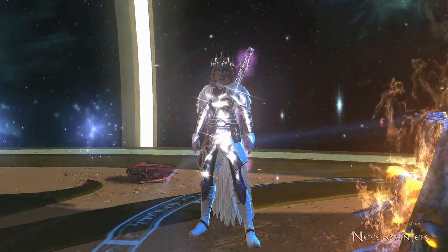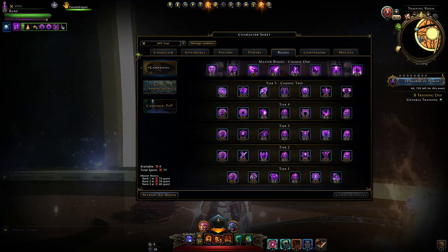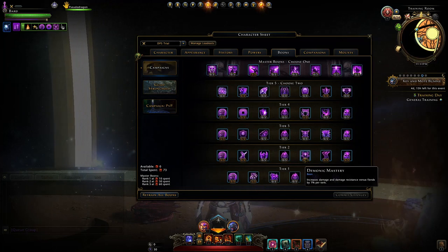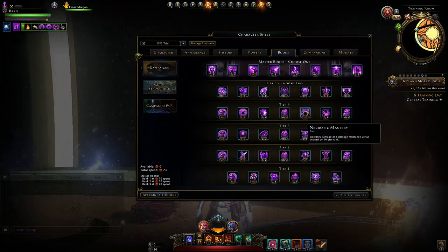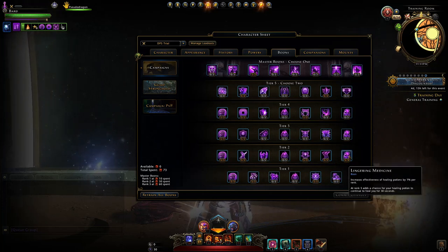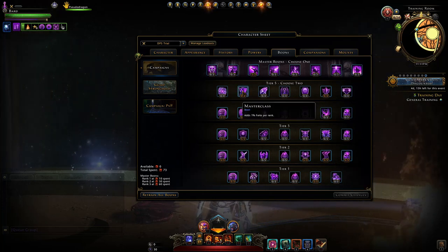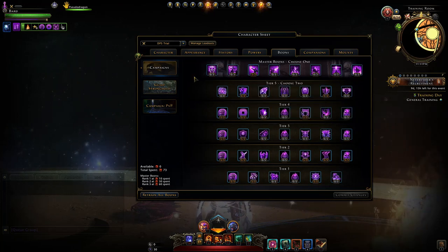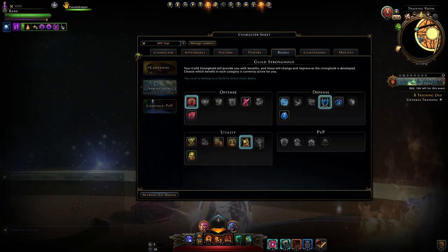Then we move to our Boons. Here you just want to take all the Offense options in these two columns, the Movement Speed, and Damage against Demons for this module — you probably want to take damage against other types as well depending on what content you'll run into. Lingering Medicine is pretty good there as well. Then Forte, some Recharge Speed, and Bloodlust, with the Guild giving us some power and Defense.